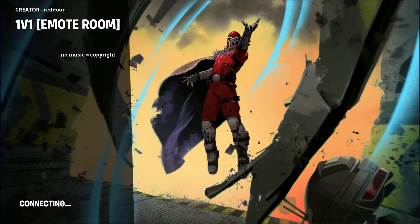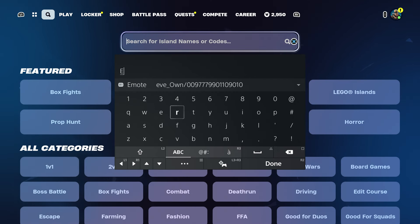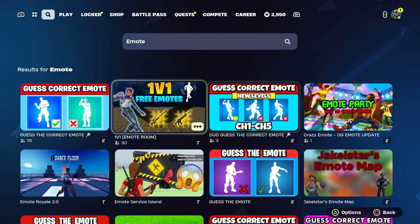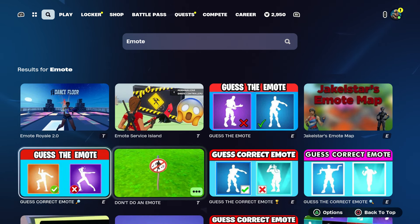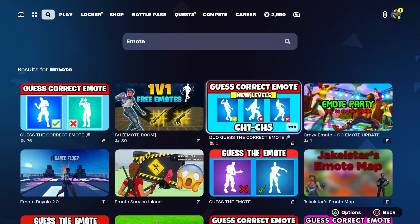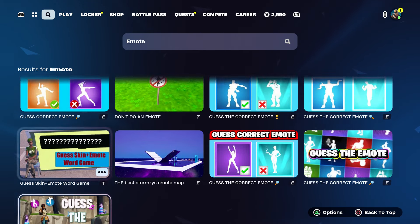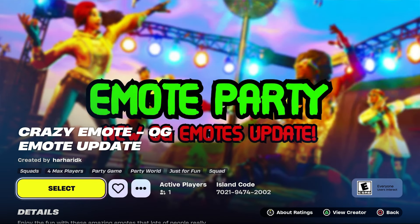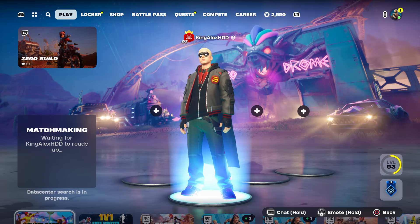I'm going to back out and show you other maps. If you guys want to check for more, just type in 'emo' and it will pop up right here. It does say free emotes. Don't do the criss-cross emote one — they're not giving you free emotes on that. Don't do the 'guess the emote' one either. Maybe this one — I'm not 100% sure, we're just gonna try.